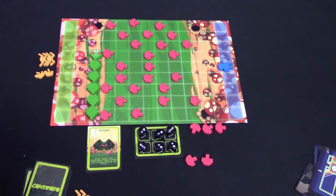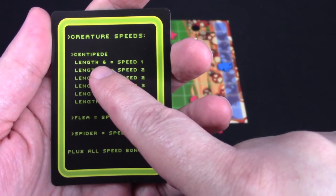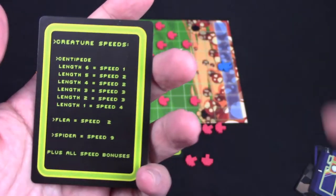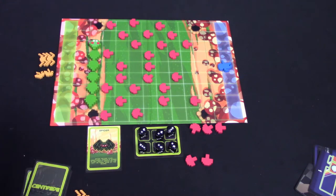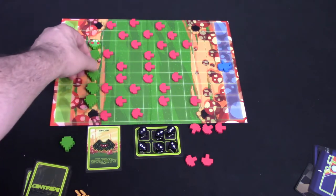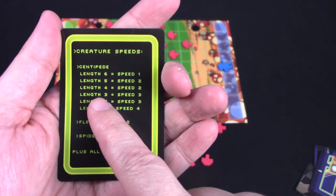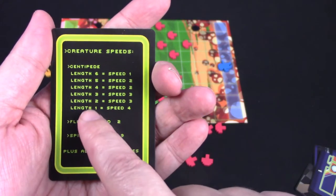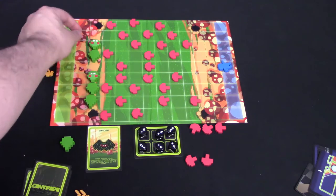Right now the only thing we have out is the centipede, and the centipede moves based off a certain amount of movement. The length of our centipede is six, so it only has a speed of one — we would simply move it all the way up like that. Now, at any point, the gnome could shoot away part of the centipede. Let's say that happens — that then changes how it goes. Let's say this part got shot off, and now you have two centipedes. That also changes their speed. A length of three in the back would have a speed of three, and a length of two would also have a speed of three.